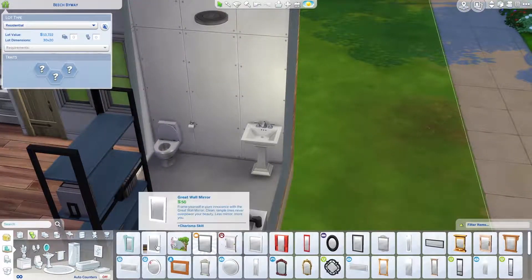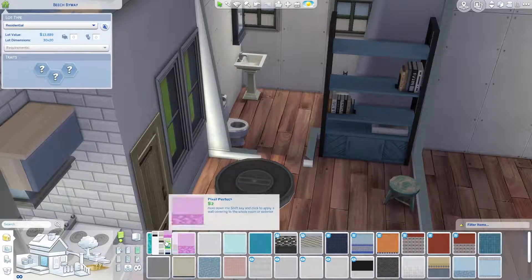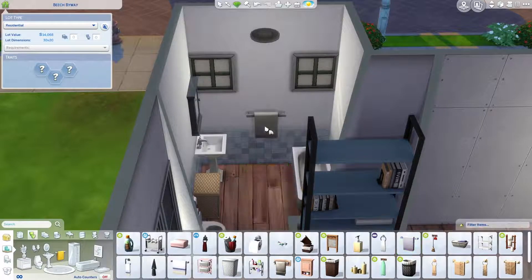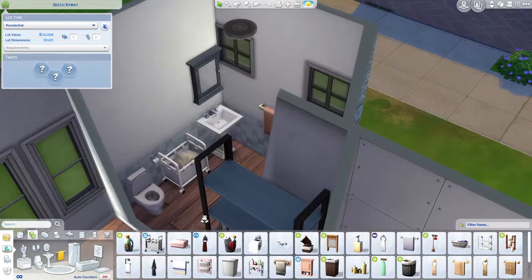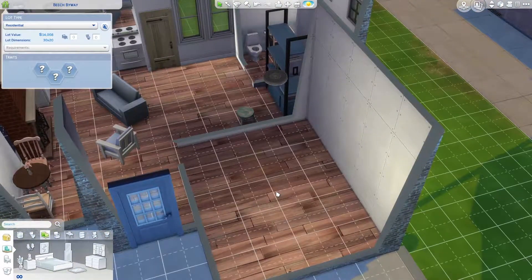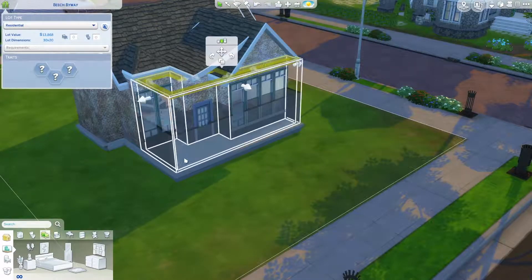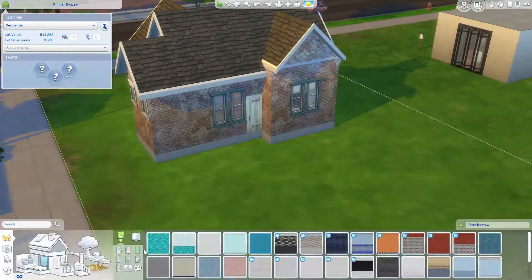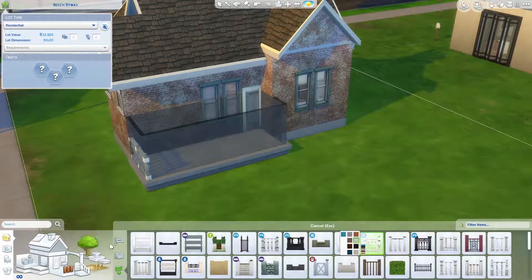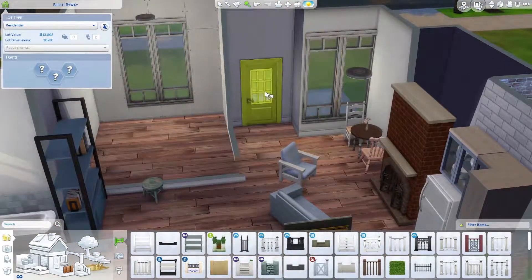At this point I have spent around 13,000 simoleons and the money is running out. I don't know how people do houses for like 10k — for me that is completely impossible. I just don't want it to look plain so I end up adding items I probably didn't need. So at this point I'm making it a little bit smaller to try and get a bit more money back, doing little things like deleting some of the windows because we didn't need them all.